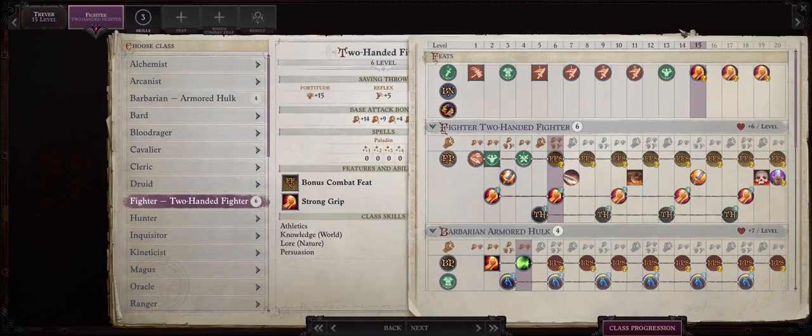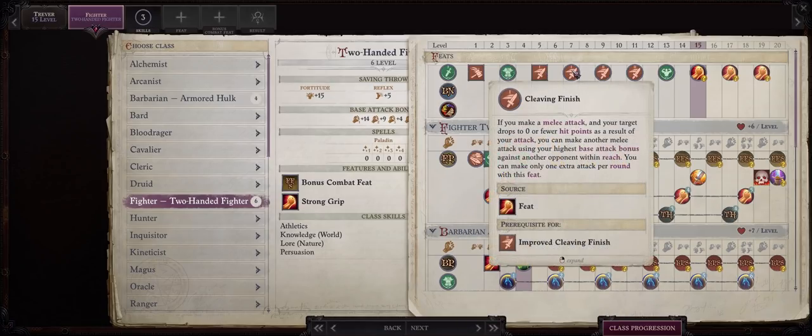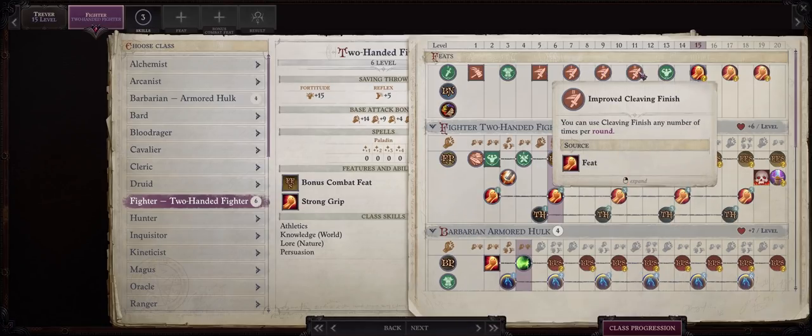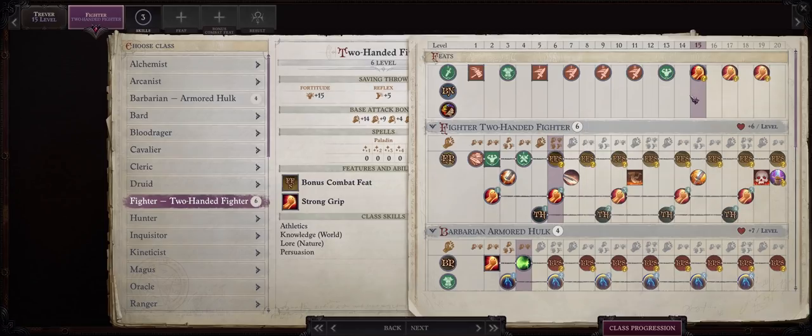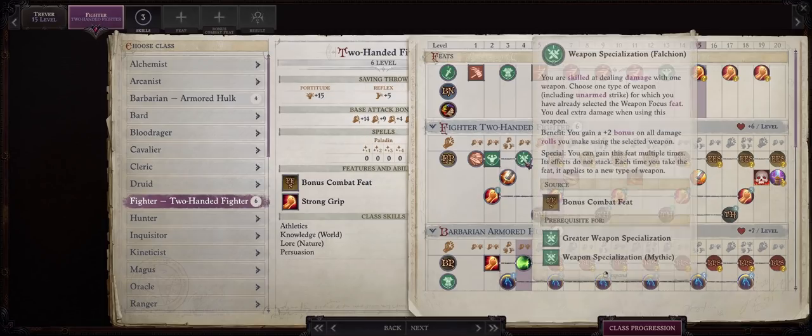He comes in at around level 15, so you'll only have 5 levels to play with. The recommended path is to continue progression in Fighter and Two-Handed Fighter. We can use the extra feats Fighter offers — Trevor already has many nice feats, but no teamwork feats, which is a downside. As a two-handed character he does have the best feats: Power Attack, Cleave, Cleaving Finish, Great Cleave, and Improved Cleaving Finish. He also has Weapon Training in two-handed weapons and Weapon Focus plus Weapon Specialization in falchions — one of the best two-handed weapons because of their incredible critical range.